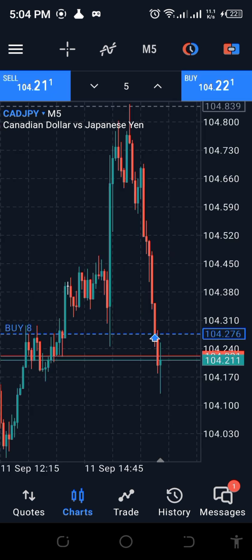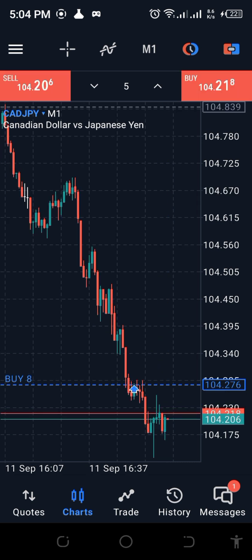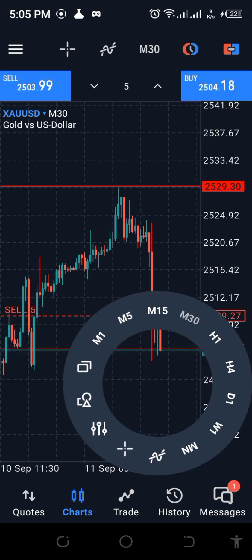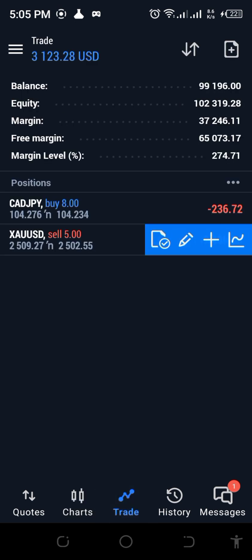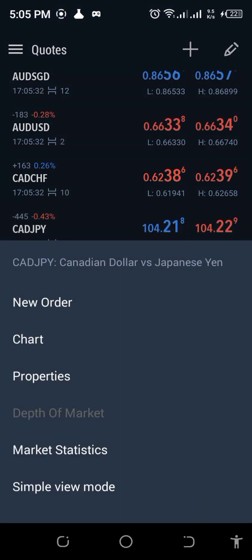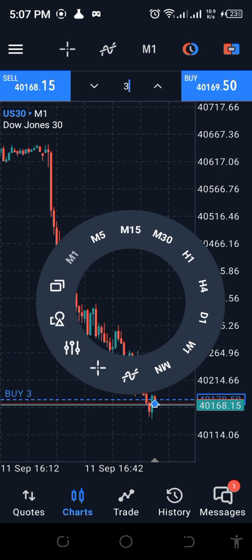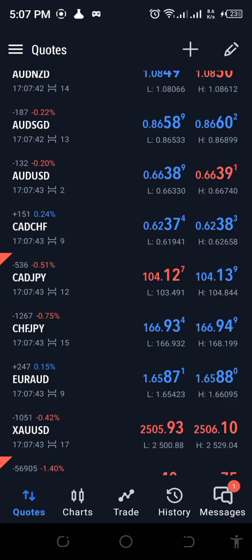Let me check CADJPY — why did we buy this? Oh right, because the order block was down here and they reached it. You can see what gold has done as well. I didn't have a take profit level set, but the profit is already at three percent, so that's great. On the one-minute timeframe you can see the order block right there — so we just scalp in and out.